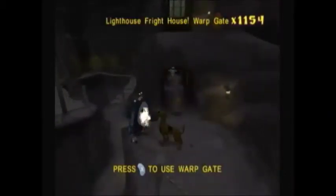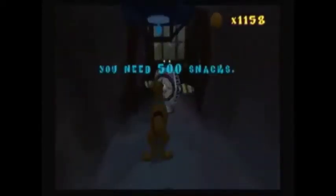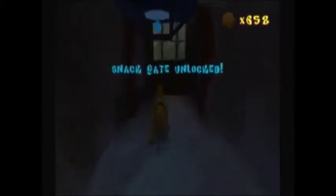Now all the way at the bottom you can see this switch — we can now activate it using the Super Smash Invention. This turns on the fan. Now here's a warp gate, make sure to walk into it to activate it. Now go straight ahead — here's a snack gate. Let's pay the 500 Scooby Snacks in order to unlock it. I'm not going to go through this door yet, just getting that snack gate out of the way.